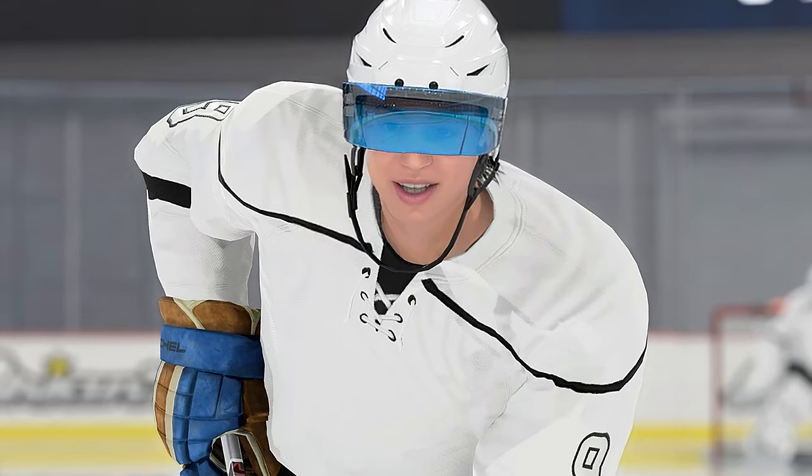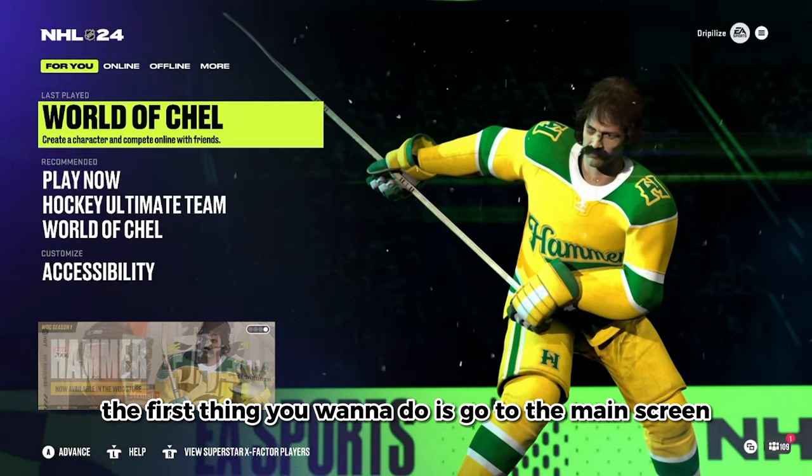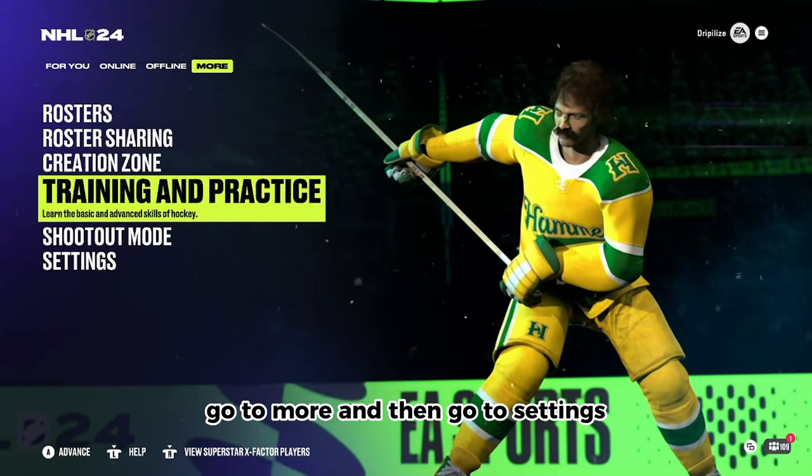This is without a doubt the fastest way to level up your ESHL character in NHL 24. The first thing you want to do is go to the main screen, go to More, and then go to Settings.